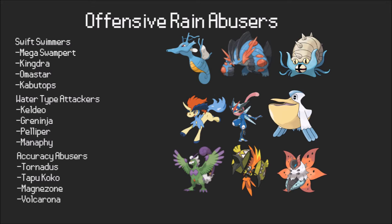Now we're going to talk about the offensive rain abusers — the things that enjoy having rain up so they can bring the pain. The main sub-topic here is going to be the Swift Swimmers. The most well-known is Mega Swampert, which is fantastic — it has great coverage options and its Water and Ground STAB are very good. It's also a check to Magearna and things like that, making it excellent. The next most common is Kingdra, which does a similar thing to Swampert — it's quick in rain and hits hard with its Dragon and Water STAB.